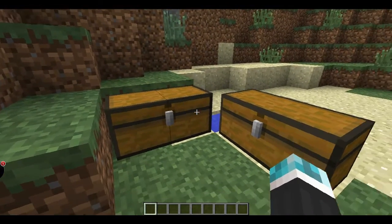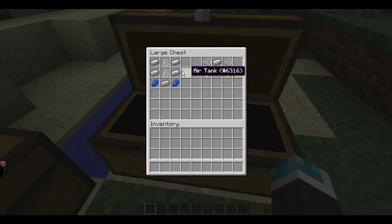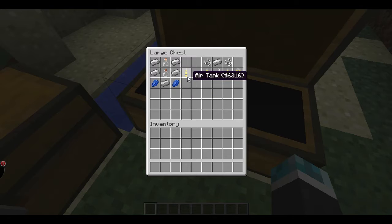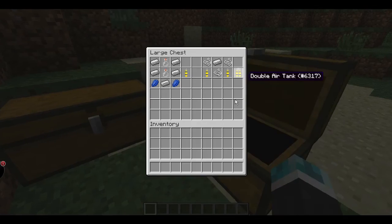This is the scuba gear mod, and we're gonna jump right into the crafting recipes. You're gonna need these air tanks to build a couple of the masks. To get the single air tank, you're gonna need to make two of them to make the double air tank. You need five iron in a V-shape, two lapis lazuli on the sides, and metal glass bottles. Then for the double: string, string, string, iron, air tank, air tank — and that'll get you your double air tank.